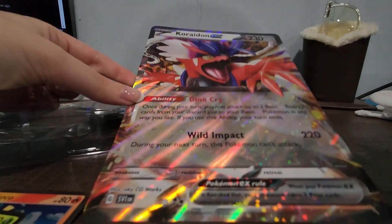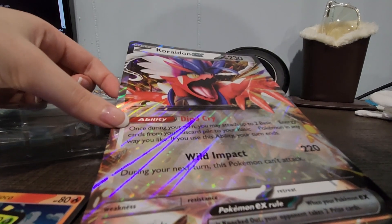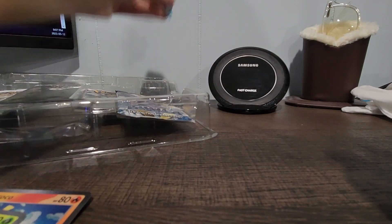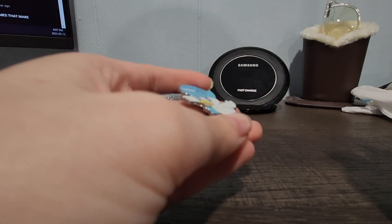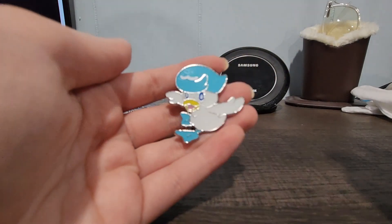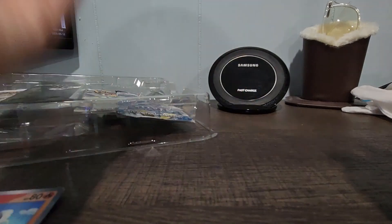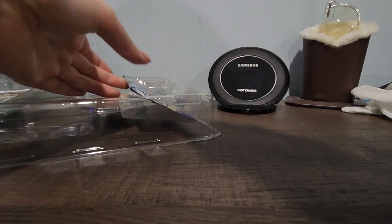Then we got more plastic — that was very flimsy. Then we got here the jumbo oversized card of the Scarlet legendary Pokémon. And then we got here a beautiful pin — it's actually a bigger pin than the Sword and Shield ones. Sword and Shield usually had little ones but they were very detailed. I'm glad they brought back the bigger ones with the two pins. Beautiful, beautiful — look at that.